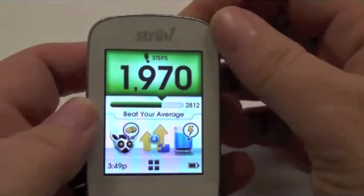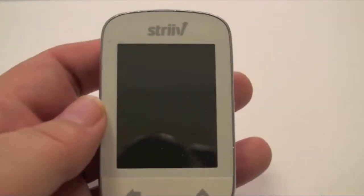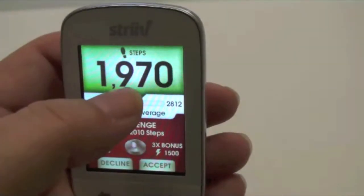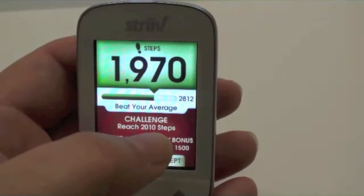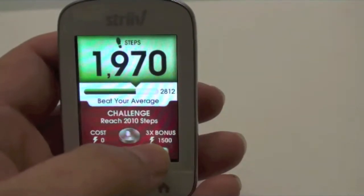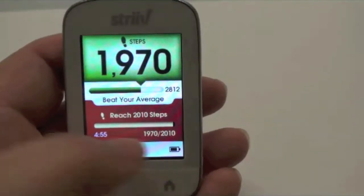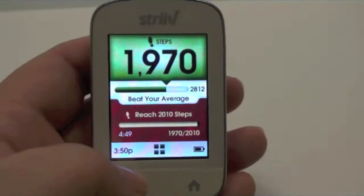Let's let the device go to sleep and get a push challenge. Push challenge is a new feature we've added. When we wake the device, you'll see a challenge screen on my home screen. It's saying I'm at 1,970 steps, and if I choose to take the challenge to reach 2,010 steps, it won't cost me anything, and I'll actually get three times the normal bonus for that particular challenge. If you accept it, your home screen changes to show those number of steps and the countdown begins.